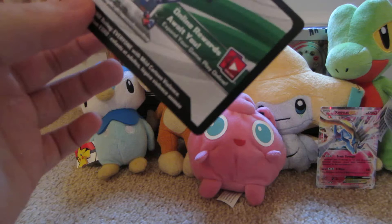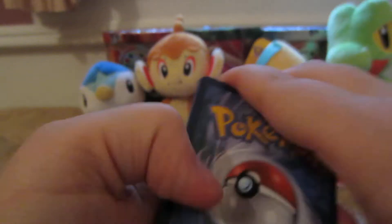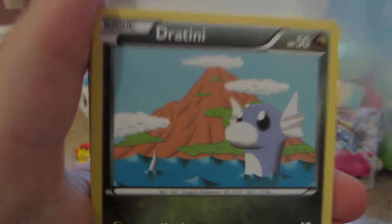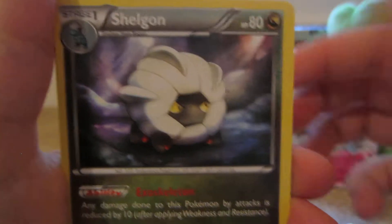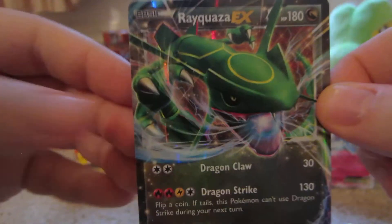Let's go oldest to newest and start with the Roaring Skies. I'll give away one code card per video. Here is the Roaring Skies. Here we have Dunsparce, Wingull, Dratini, Electrike, Swablu, Ultra Ball, Ninjask, Shelgon, Pelipper Reverse — which is an uncommon. And then the rare is a Rayquaza EX. Nice.